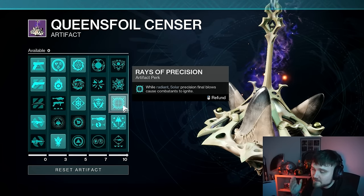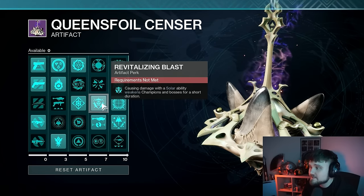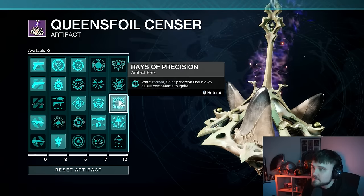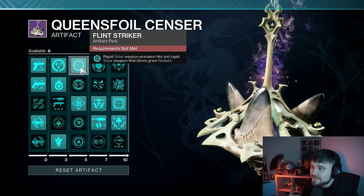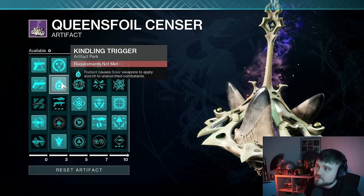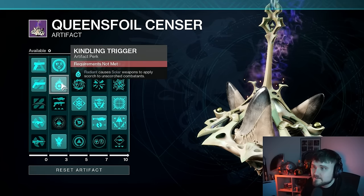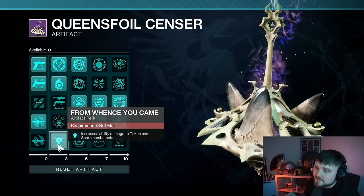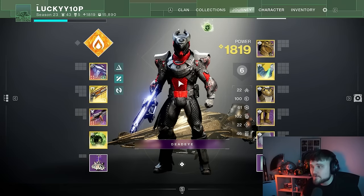Rays of Precision: you get radiant from Bonk hits, and when radiant your Sunshot will cause ignition — huge. Revitalizing Blast lets you throw your hammer at the boss or any enemy to debuff them, which ties well into Razor's Precision — rapid solar weapon precision hits and final blows grant radiant. This gives you radiant even without Bonk hits. Kindling Trigger: radiant causes solar weapons to apply scorch to unscorched combatants, nice with Sunshot hits and explosions. Flame Fiber helps with mod slotting. The must-have from Once and Future increases ability damage to Taken/Escort combatants, making your Bonk stronger.